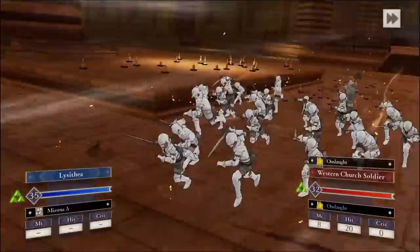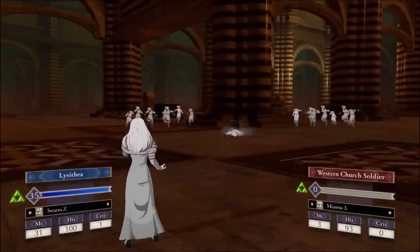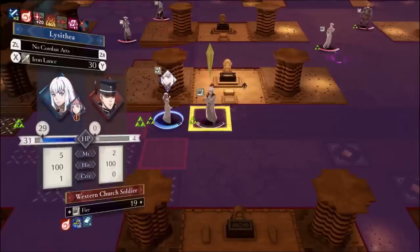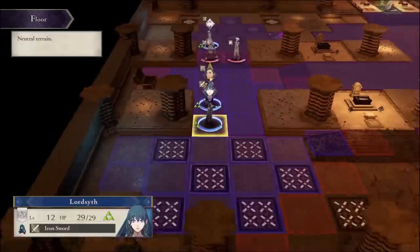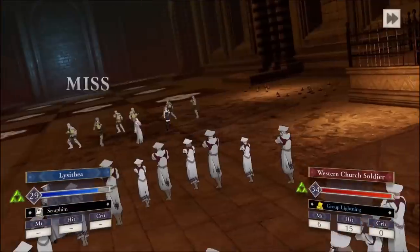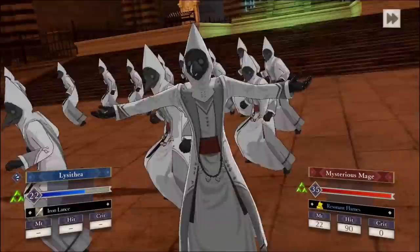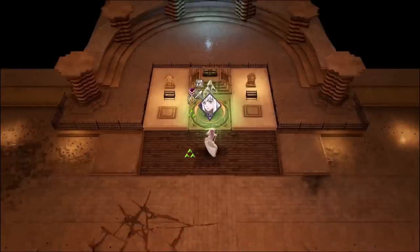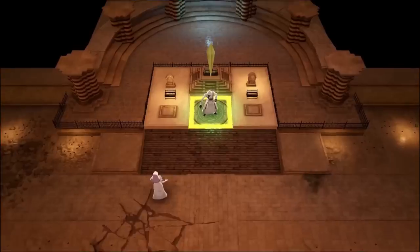I go up the left and have to keep Byleth and Claude out of range of the reinforcements since they get sandwiched. I get a bit cocky with the boss — I want to get my Lance rank up to S+ — so I try to use it on the boss, but I get crit and die. I try to get Lance rank any way I can with Mastermind, though Lysithea hardly gains weapon EXP there since it's a Bane for her. I end up just killing the boss with magic.